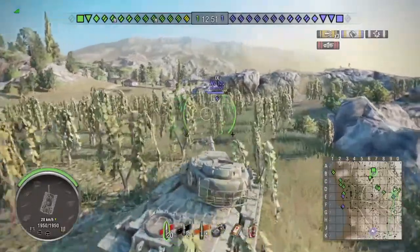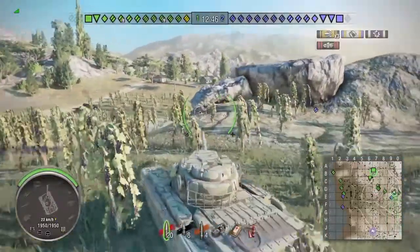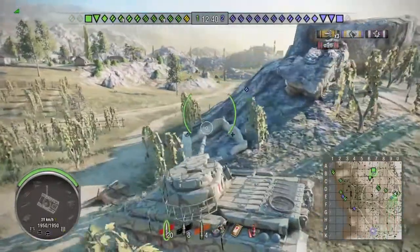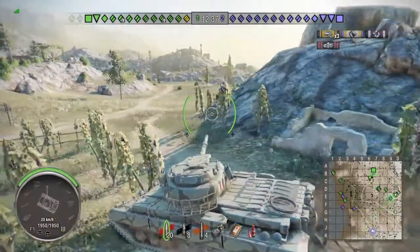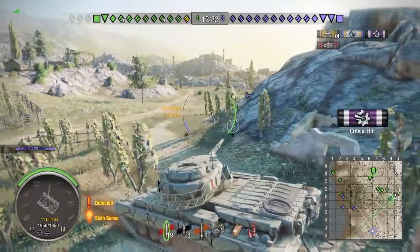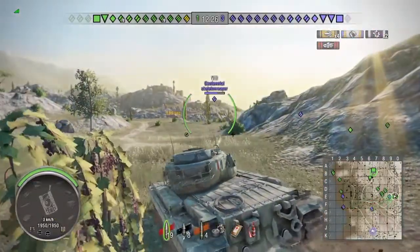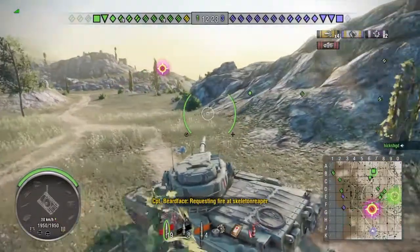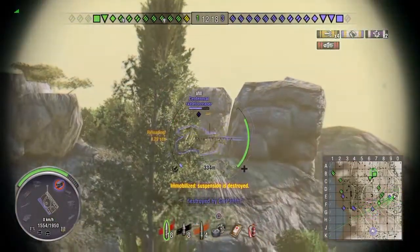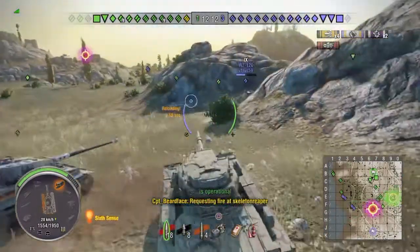It's a WZ120 — I couldn't actually recognise what it was there. When I'm doing the commentary the resolution is not great, it's quite a small screen. You don't see many WZ120s actually, that's why I didn't recognise it at first. It's quite a good tier 9 medium — the Chinese one — and it's quite a strong brawler from what I hear with quite decent damage. Although I could be getting confused with the 121, which is the tier 10. Another Centennial up on the ridge, and that was unfortunate — he just turned and it bounced off his side.